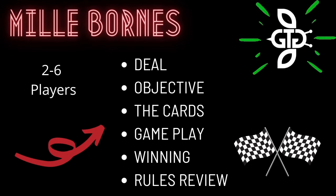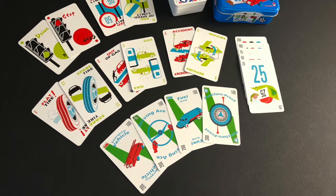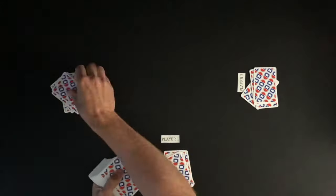The game is played with two to six players. To play, you will need the Mille Bornes card game. Each player is dealt six cards, one card at a time. The remaining deck is placed into the middle to form a draw deck.